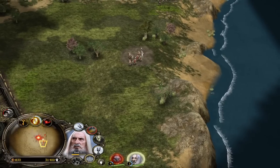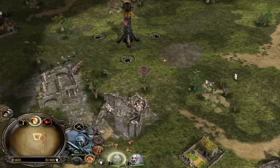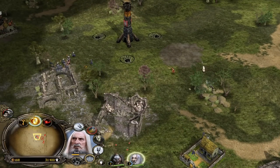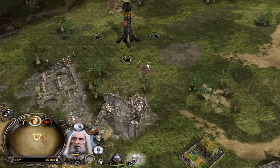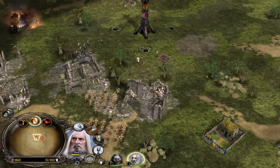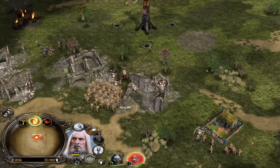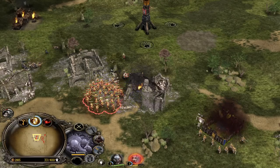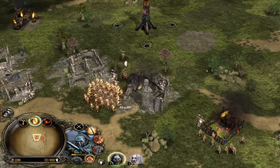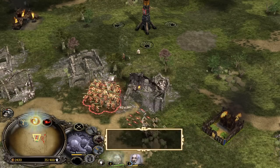There we go, boys! Lurtz is taking care of the King of Rohan. Two heroes both hitting absolutely like a truck. Watch this — I want you guys not to miss this. With the Dominate ability, you cannot control them forever — it's about 30 seconds — but while you can control them, use the Hold Ground stance so they won't move. Then the second control returns to the opponent — watch this — boom! I stole them all. I didn't have an army, but now I have an army.